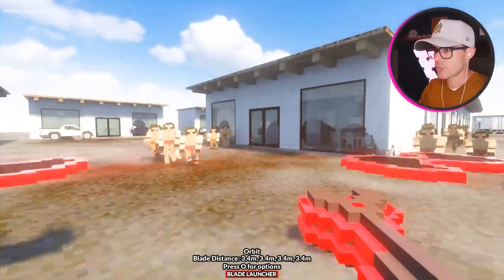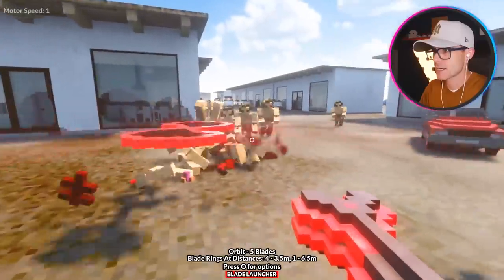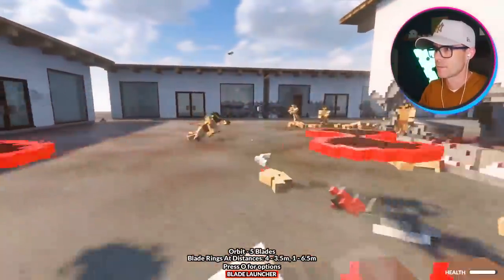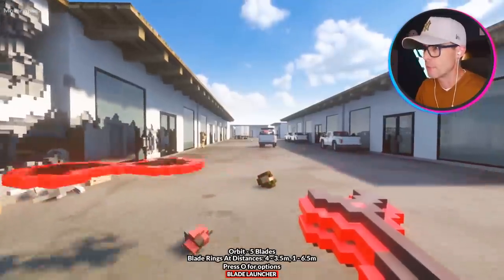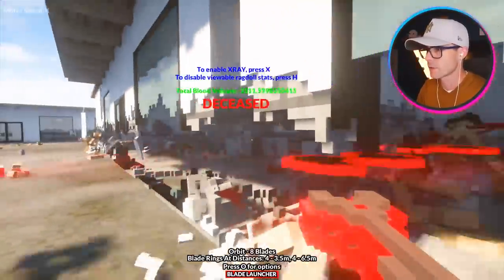Blade launcher! Cybertruck, let me down. Come on, blade launcher, we can do this. Yes! Take out the zombies. It's my zombie barrier. This thing is really good. This is the thing that I want in a zombie apocalypse. If you guys have any ideas of anything better for a zombie apocalypse, let me know in the comments. I think the blade launcher is it.